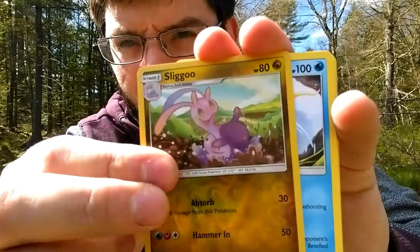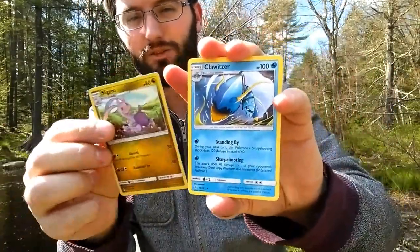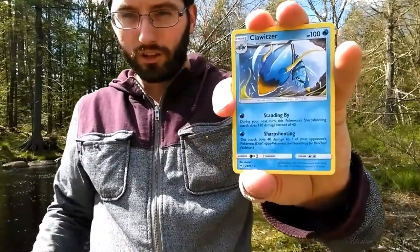And our rare in the pack is a Clawitzer — the evolution though. See, look — evolution. Oh wait, there's an electric energy between them. But there we go, we get a Clawitzer for today.